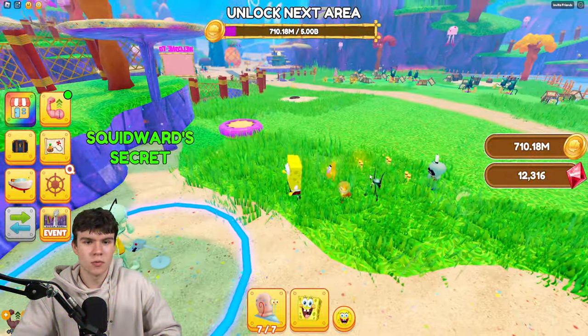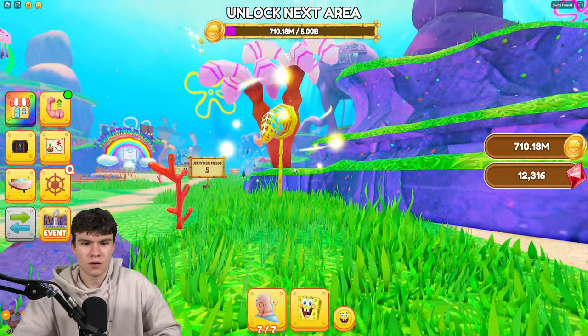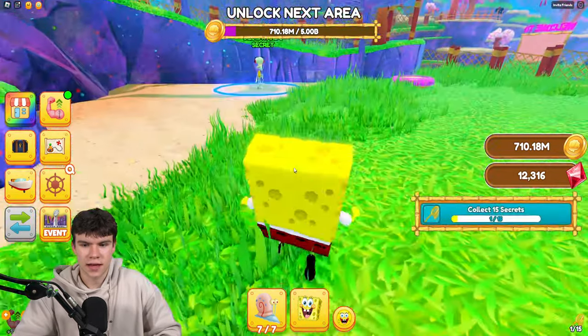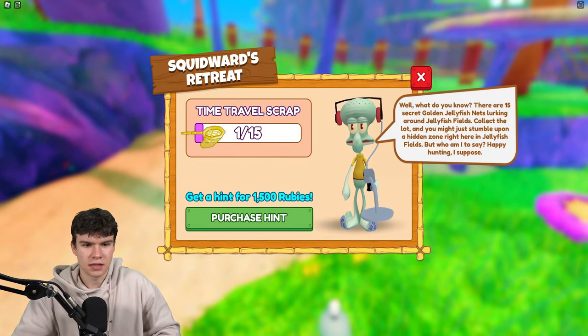First of all, come to World 4 and accept this quest. Once you guys have done that, follow me. This is where you guys are going to find all of the nets. This is our first one right here — collect up that one over there. Collect 15 secrets. That's one of them. Let's quickly clean that up.